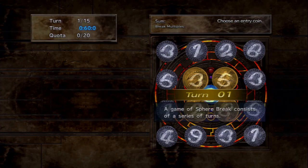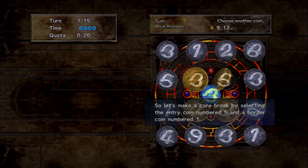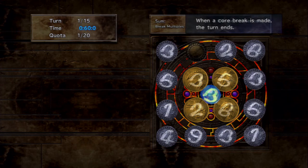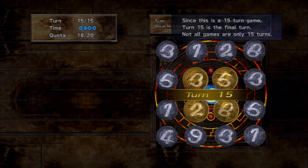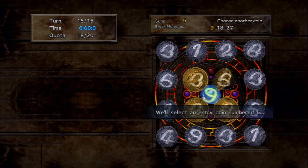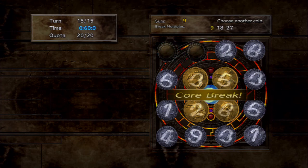You have a set number of turns to meet the quota. For example, quota of 20 with 15 turns, core number three. The issue is balancing: use too few coins and you won't meet the quota; use too many and you might run out of coins. You need to use a certain number of border coins to win — that's the win condition.